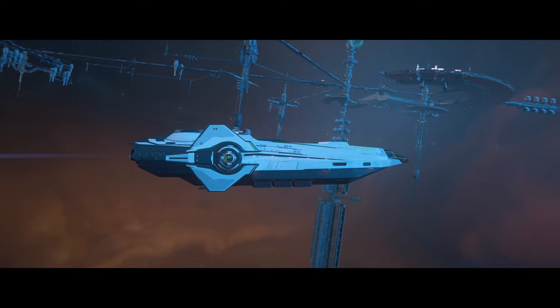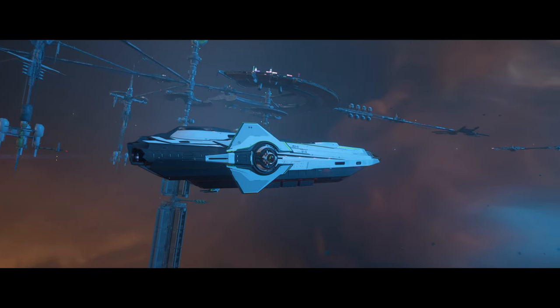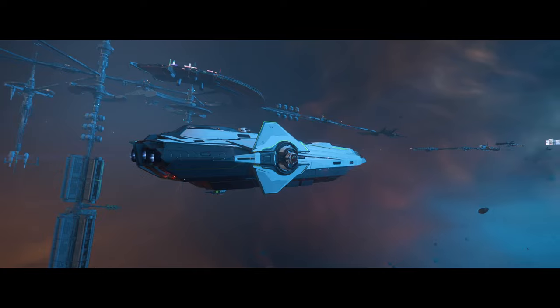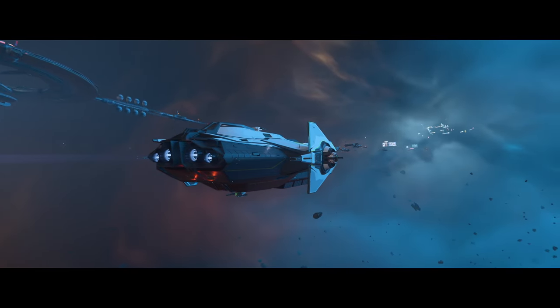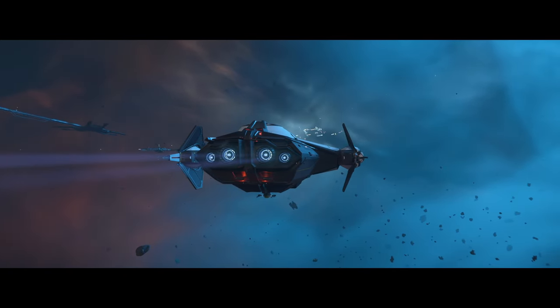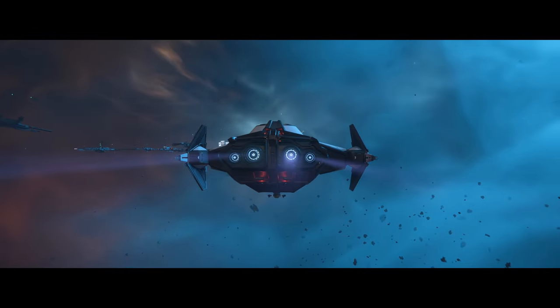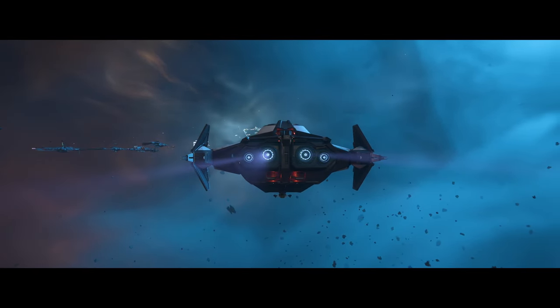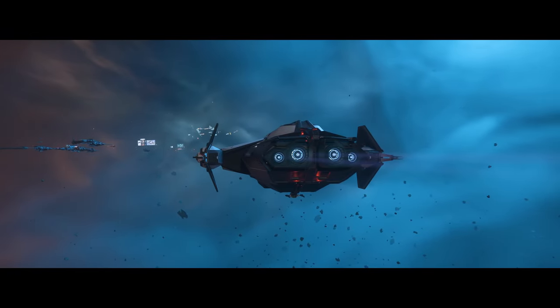Under the gameplay category for star map and MobiGlass lighting, they've done a polish pass. They reduced light intensity for the sun, fixed location names on some planets or moons being difficult to read on the sunny side, changed text alpha for improved visibility, made further star map marker visibility updates, added mission widgets to the star map, and made quantum marker text show contextual distance from the player below the name in the search list.